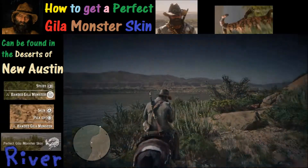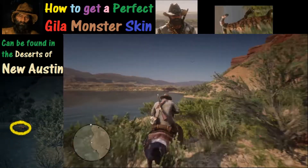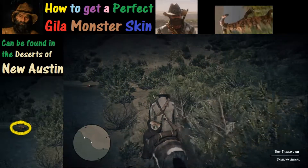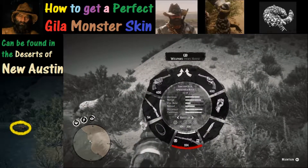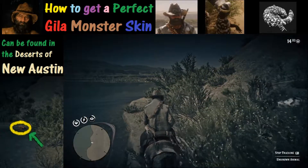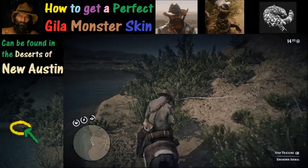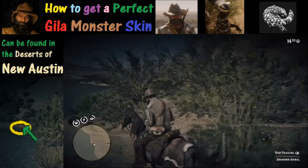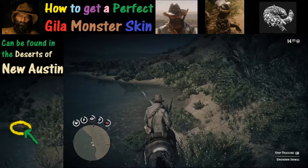With any spot you choose to hunt these things, they're fairly elusive and trying to spot. Sometimes it's a very quick window in which you see them — as we see this one on the left right there getting away. Okay, we're gonna switch to the varmint rifle. My best luck is in this stretch just south of Fort Mercer along the river. You want to use a combination of tracking and Deadeye.